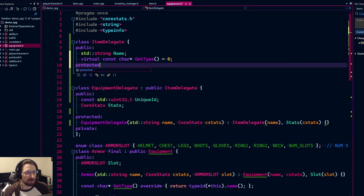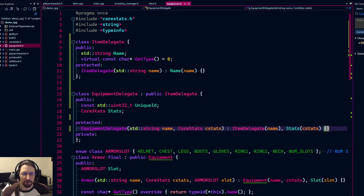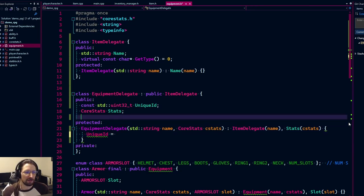We have a protected `EquipmentDelegate` constructor. We need to initialize `name` through the `ItemDelegate` constructor. Making these constructors protected makes it clearer they're not meant for direct use. The interesting problem is the `const unique_id` — it needs to be set somewhere. We can't initialize a non-const static member inline in a header, so we need to think about this.